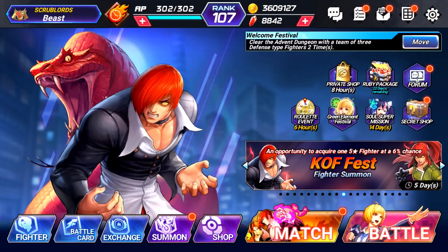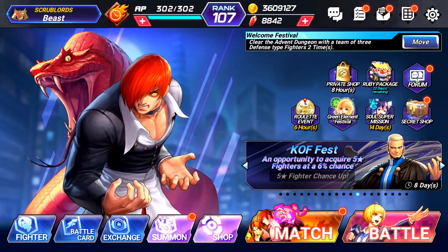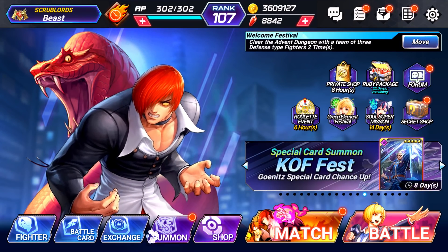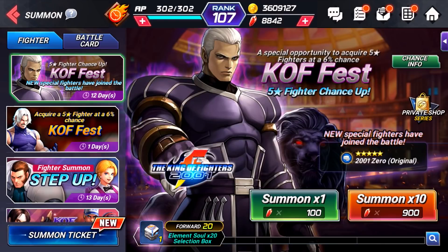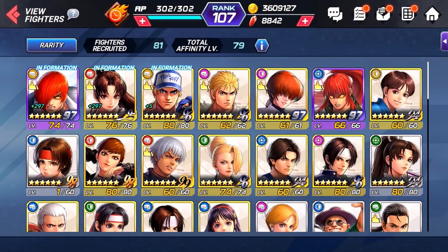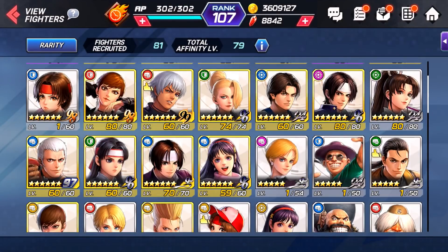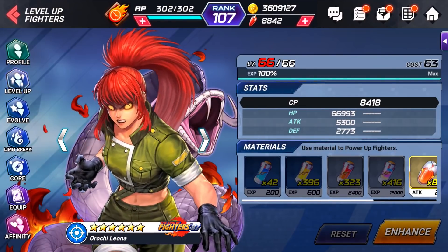If you've seen my previous videos, you'll know I summoned a total of 22 times — meaning 22 multis, the 900 for 10 deal — which comes to a grand total of 19,800 rubies spent. I was very strategic in how I spent those rubies. The first six pulls gave me one of the best red units in the game, and one of the best blue units in the game. After that, I did 16 pulls on the Orochi banner, which gave me two more top-tier characters.